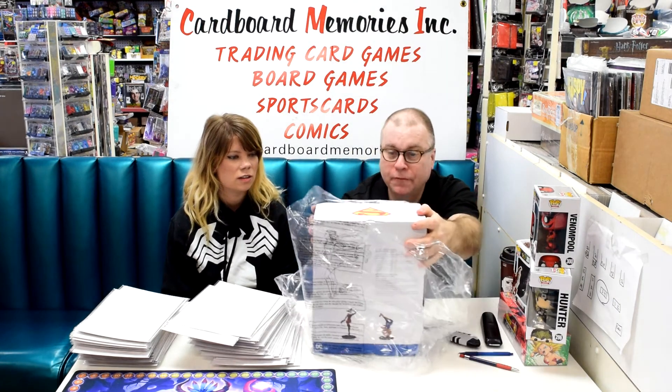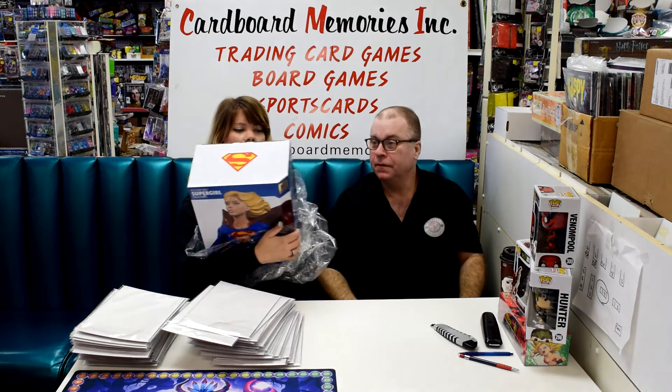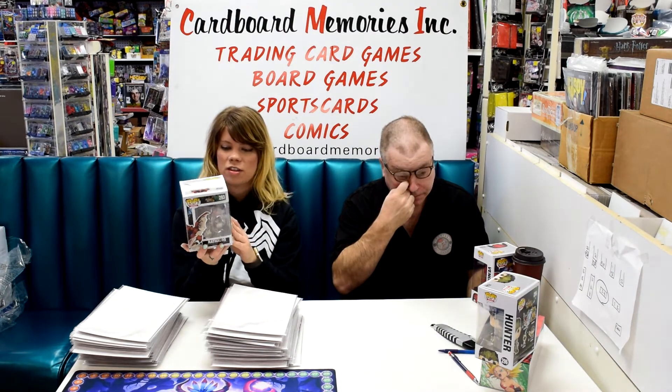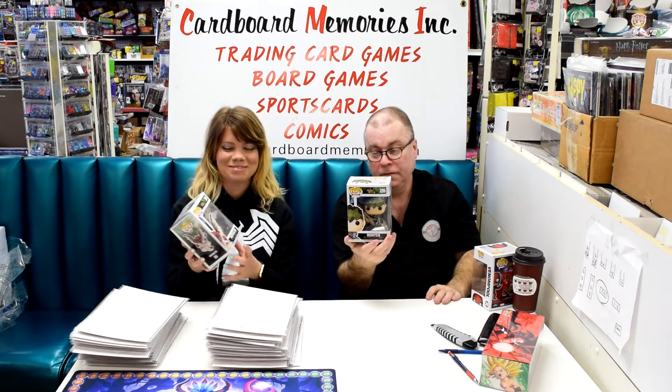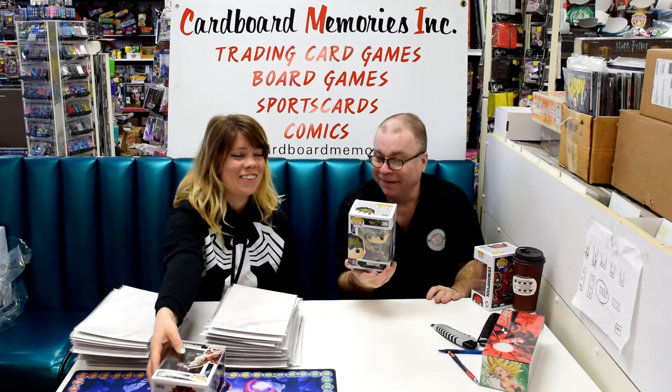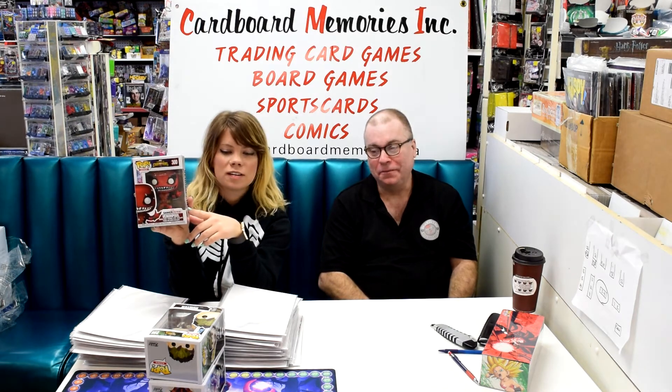We got a nice statue this week. This is DC Covergirl Supergirl — and if you order them from Previews, you could love them too. We also got some pop heads this week. We got a Monster Hunter Rathalos pop figure — pretty cool. And this is the Hunter himself, also from Monster Hunter. And the coolest one is the Contest of Champions Venom Pool pop figure — very cool. Some excited people for this one, it's going to be crazy popular.